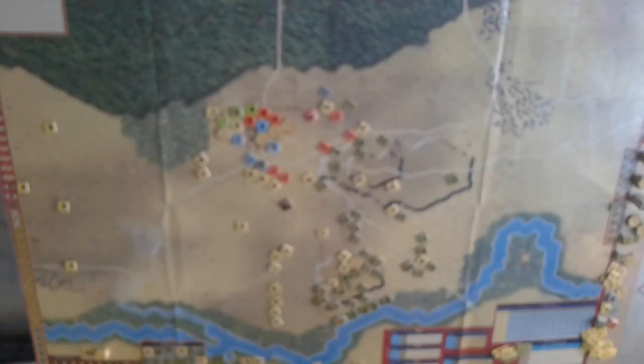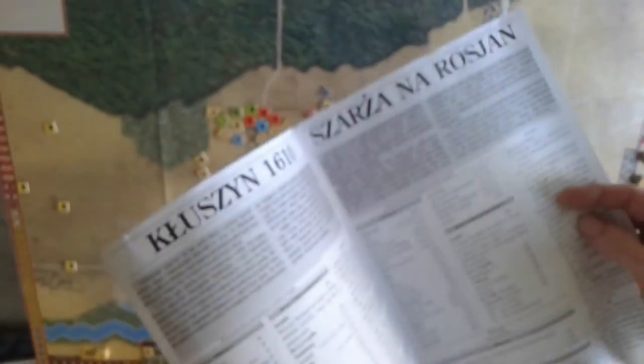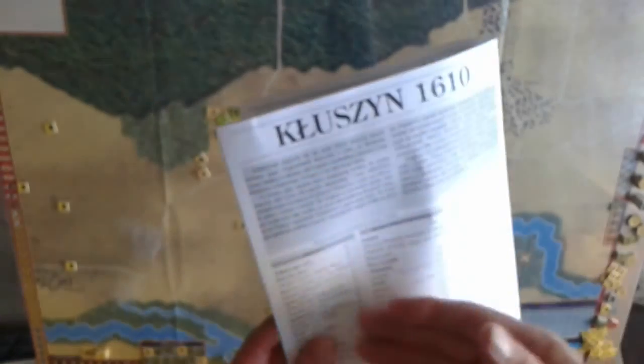I'd like to try it again from the historical setup. You get the rulebook — this one's in Polish and it's only 12 pages long, which includes the three scenarios with brief descriptions, setup, victory conditions, and some special rules. It also includes two pages of tables, which are also reproduced on the map. There's a web link — I had to email the designer to get the English rules, but I uploaded them to BoardGameGeek. So you have seven pages of English rules and the scenarios in English as well — you're good to go.